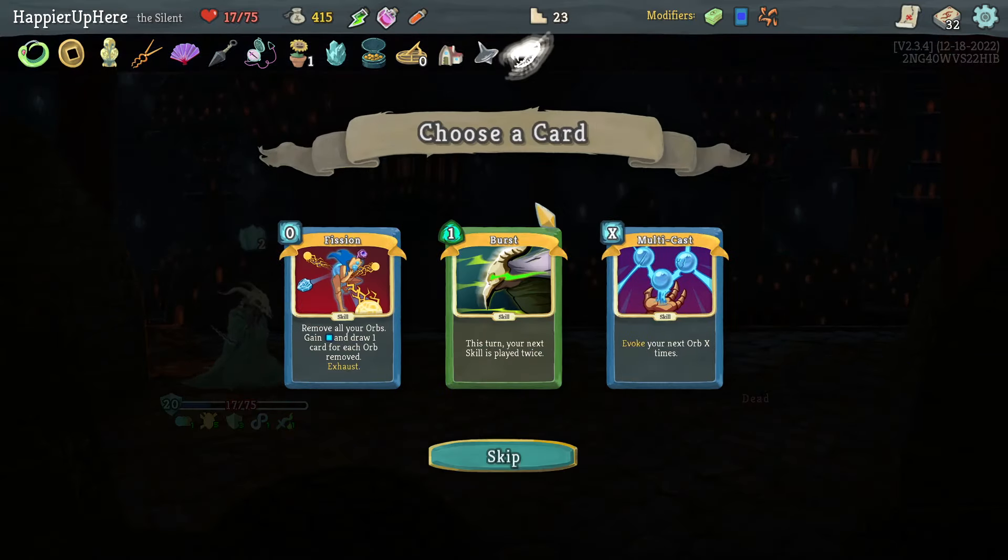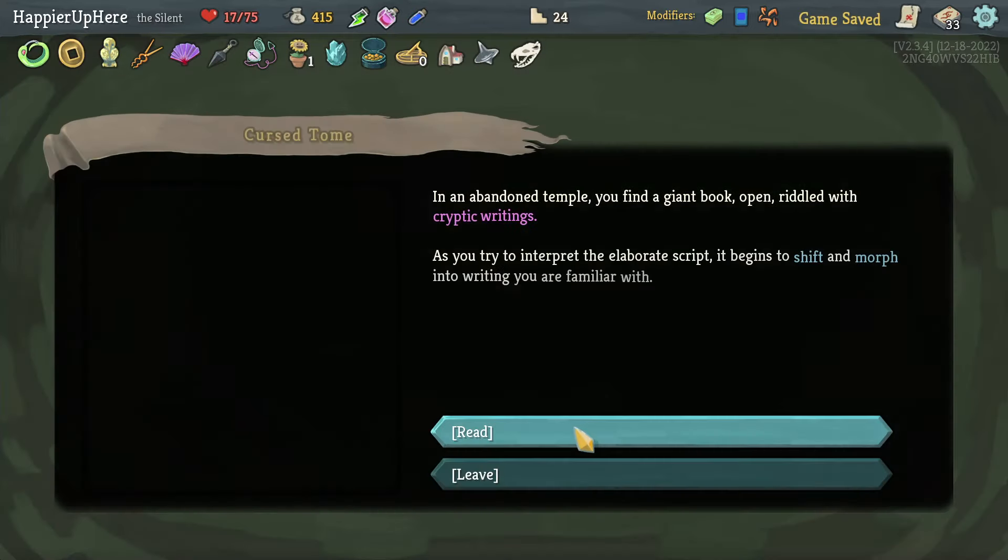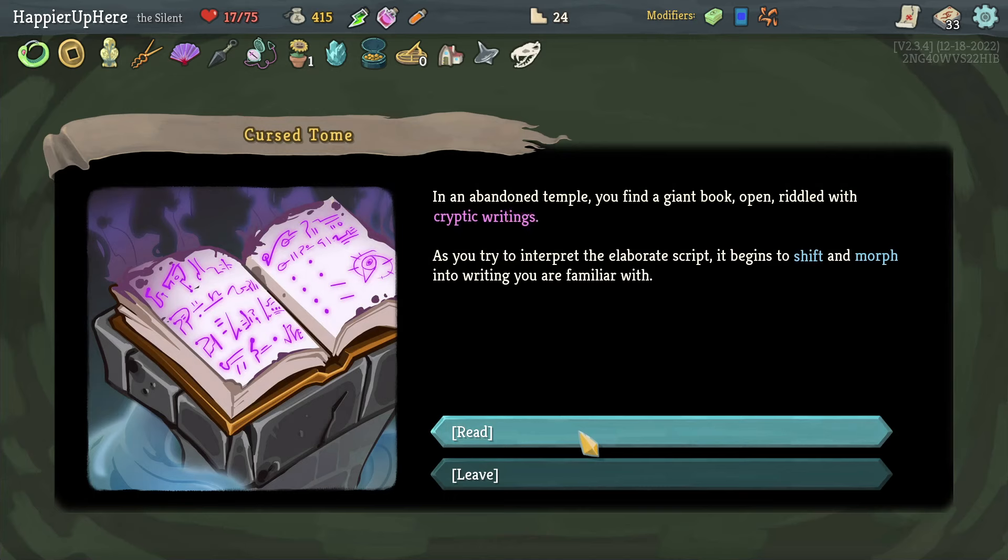Got Sneko Skull: whenever you apply poison, apply one additional poison. That makes the Venom so much better. I don't need Fishing or Multicast. Let's take the Burst. This will make me lose — if it's the Necronomicon curse I'll lose 16 HP — one, two, three — it's really risky. I have an elite coming up and I have a Pain.